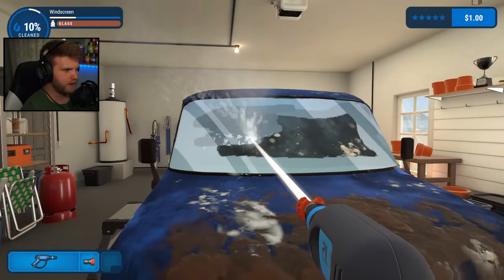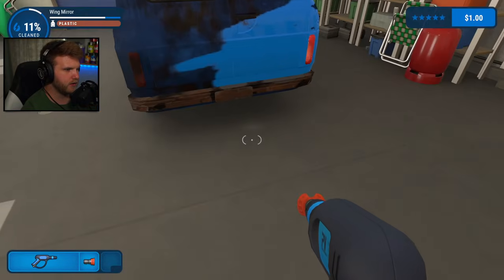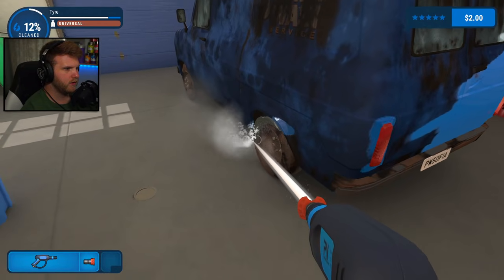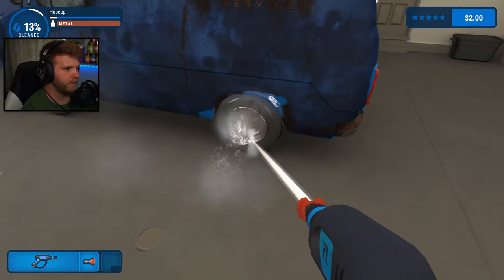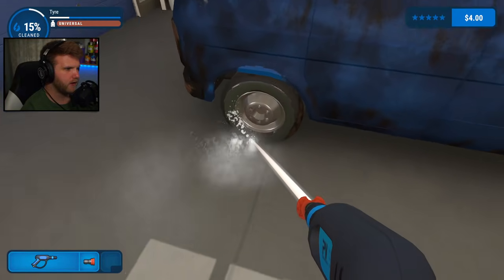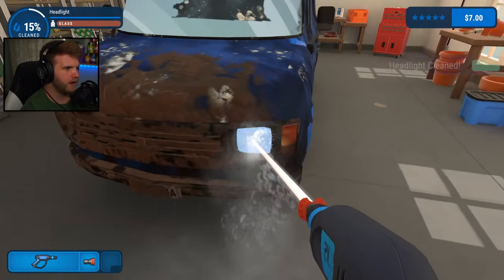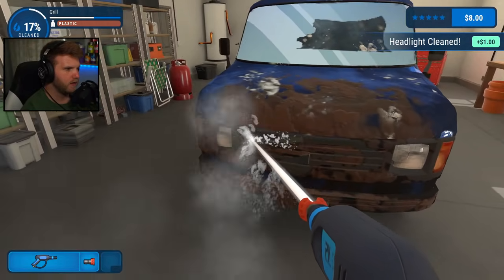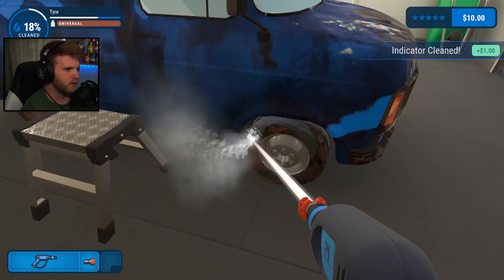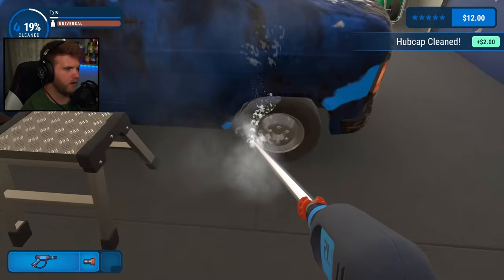We're doing all sorts of stuff right now. Let's get all this stuff cleaned up here. Let's clean this bumper off, that taillight needs to be cleaned. Do the wheels need to get all cleaned off? They do. Hubcap cleaned — we get extra money for that. Let's get the headlights; they'll probably get some more points. Some turn signals too. Let's get this hubcap all cleaned off.